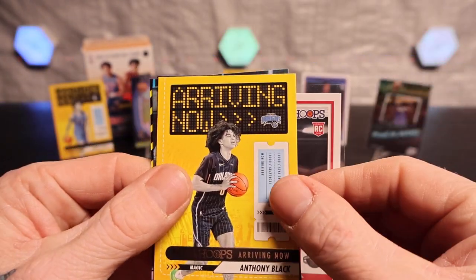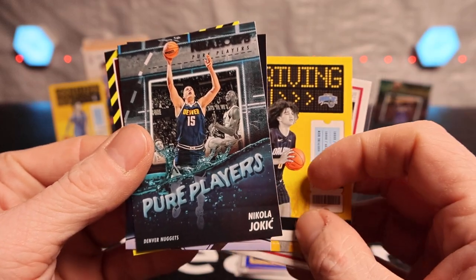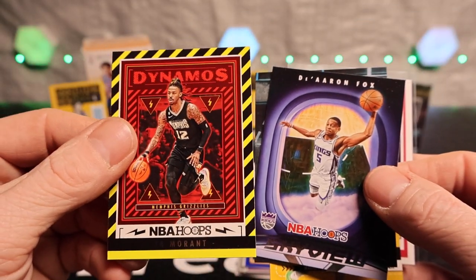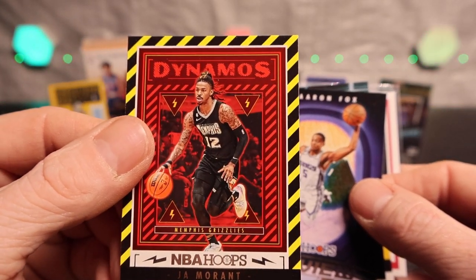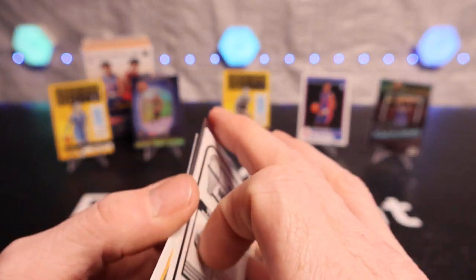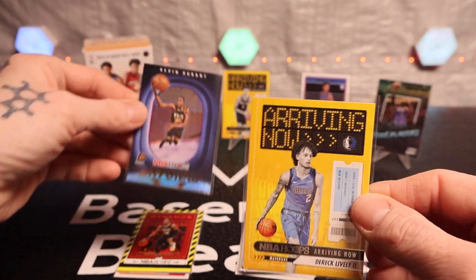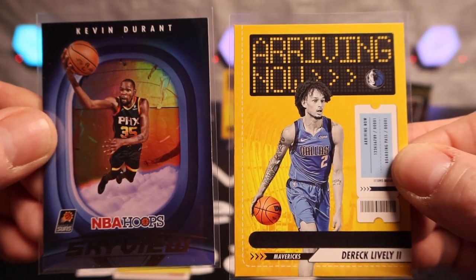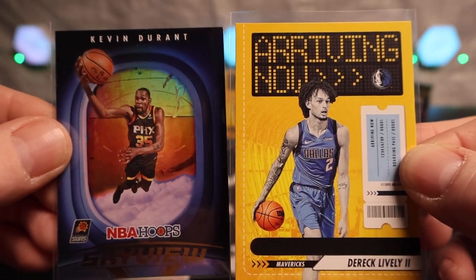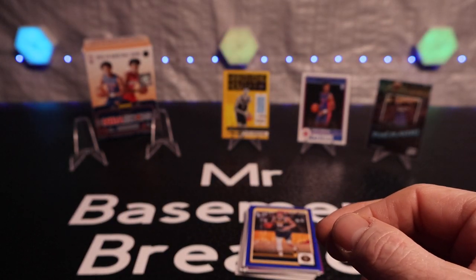We got Amen Thompson, Anthony Black - Pure Players Nikola Jokic, Darren Fox Skyview, and Dynamos of John Morant. And then also Derrick Lively the Second, and Kevin Durant Silver Skyview was the only thing to look at.